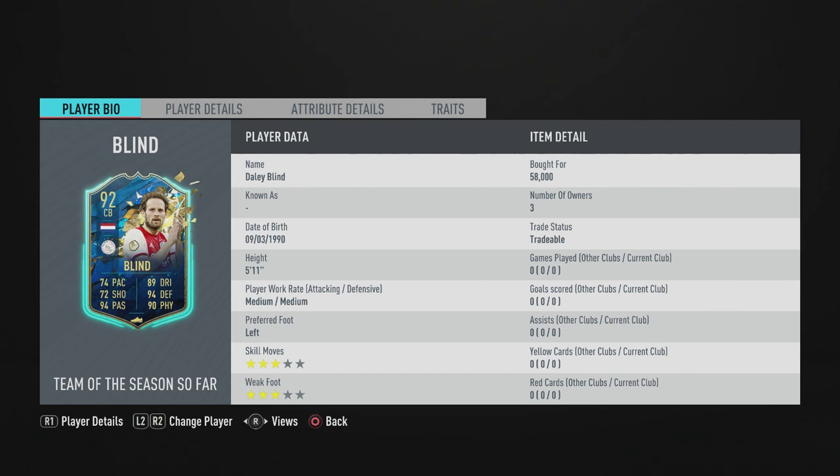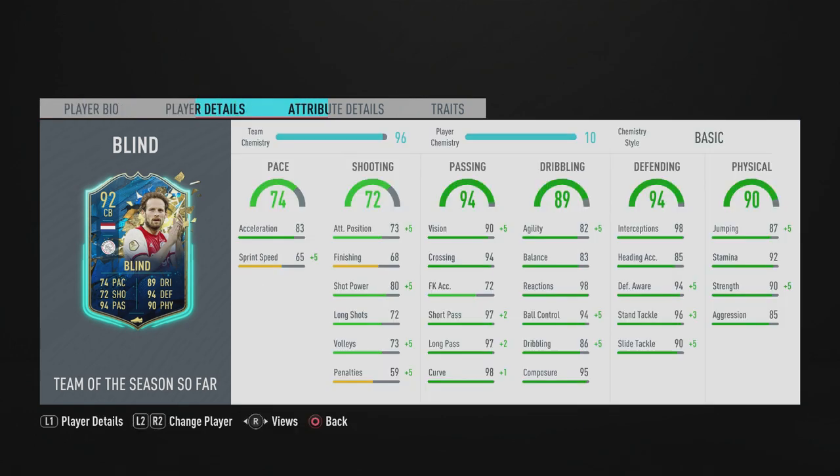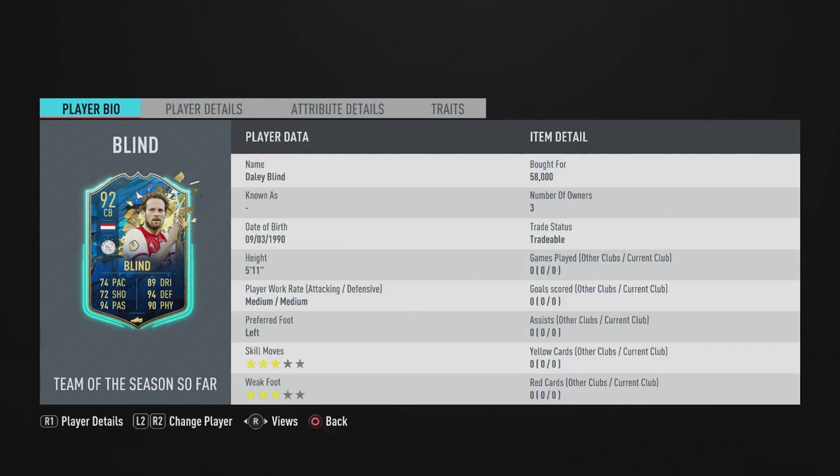What's going on everybody, welcome back to another player review. Today we'll be reviewing the 92-rated Team of the Season Dailon Blind — hopefully I'm pronouncing that right, if anyone knows make sure to comment below. We're going to hop into his attributes and player bio, then go into a game or two, and after that I'll give my overall verdict on whether he's worth it, his pros and cons, and an overall rating out of 10. At 60k — I paid 58k — a card like this is absolutely incredible.